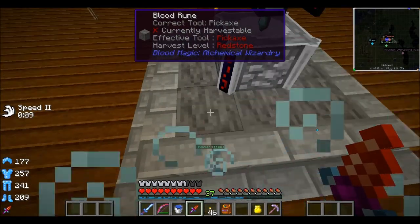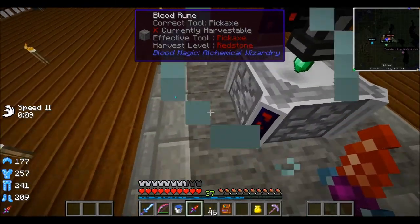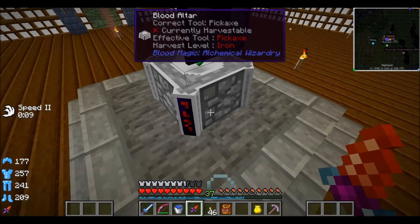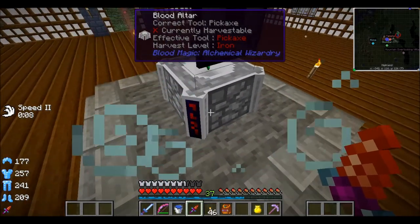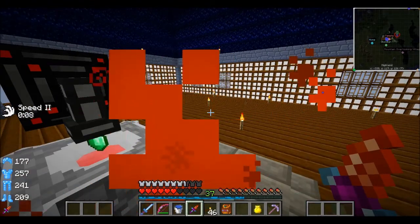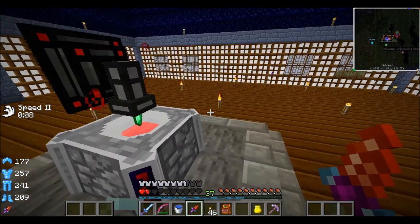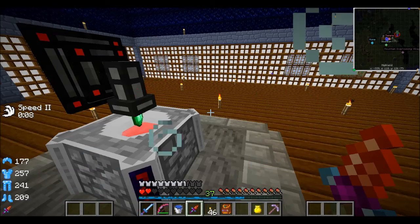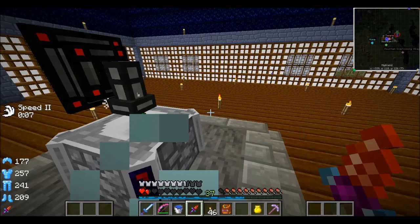I upgraded the blood altar to the second tier. Down at the bottom you just have to place eight runes of any kind around the central altar. Underneath there's nothing — there can be, but there doesn't have to be; you can leave it empty. I put a torch under there just so I'd have something to place this on. I've got an emerald here so that I can make my tier two orb. I'm not sure exactly how much blood it takes to get the tier two orb, but an emerald is what you use for it.